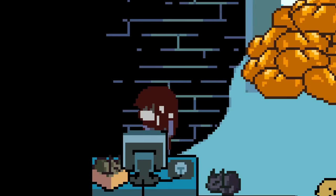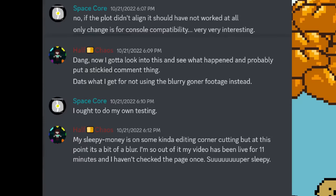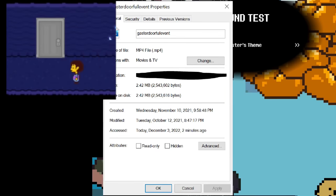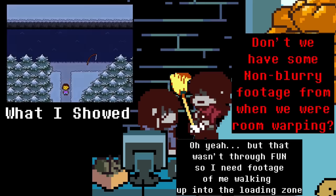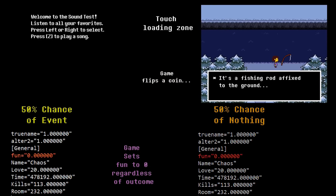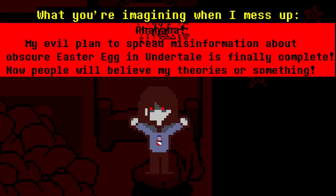Speaking of, I believe I owe you all an apology for a critical mistake I made during the EXP video. I've been feeling a bit rushed lately, and when you're trying to rush through the editing process sometimes you make really stupid mistakes. In this case, I was trying to illustrate the fun events in Undertale, but all my footage and memories of the events were over a year old, so they were quite fuzzy, and my attempts to quickly grab newer footage led to me accidentally implying that you can trigger this event by just walking back and forth in this hallway in rapid succession. In reality, whenever you attempt to trigger a fun event, the game actually resets your fun value to zero, and in order to try again you have to close the game, manually edit the value back, reload, etc.